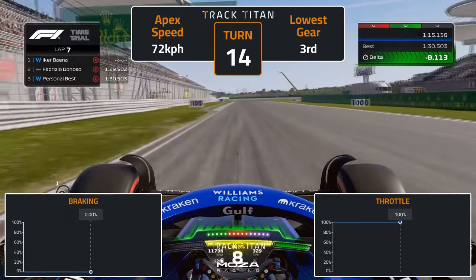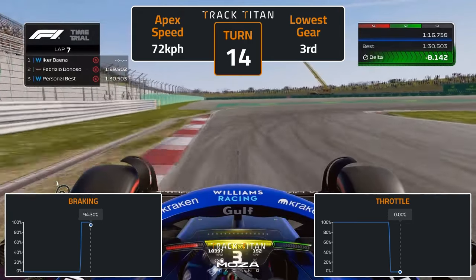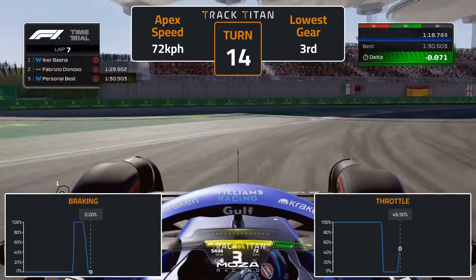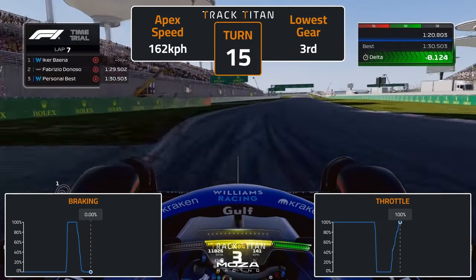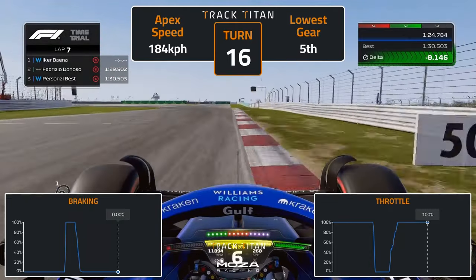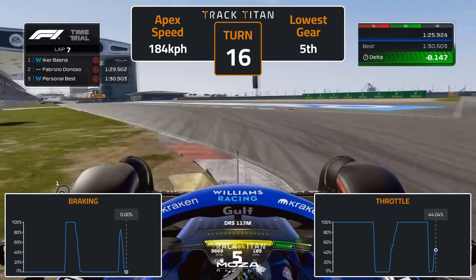Into turn 14, brake at the 100 metre board and trail brake to the apex. Turn in late to prioritise the exit and avoid the inside kerb. Take care not to touch the outside kerb either and modulate the throttle out of the corner. Swing back over to the right-hand side of the track into turn 16. Brake at the faint line on the track, change down to 5th gear and use all of the inside kerb. As the preceding straight is long, you want to carry as much speed as you possibly can over this kerb, so make sure you commit to your line.